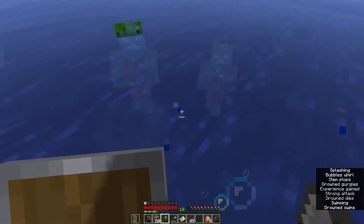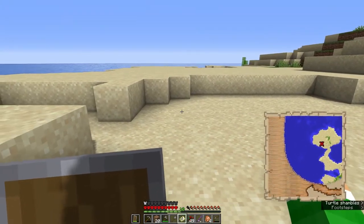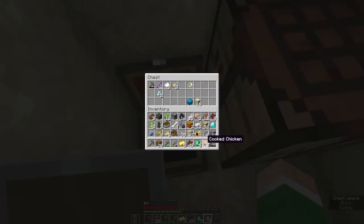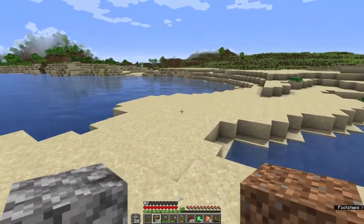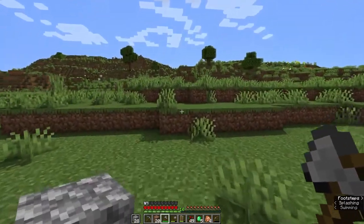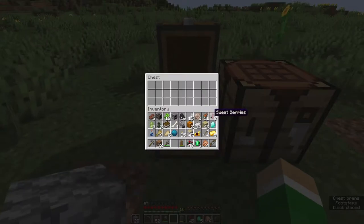Got into a fight with a few Drowned in one of their homes and finally arrived at my destination. Quite good, but could have been better. After struggling with what to leave in the chest, I started exploring the surroundings — quite slow, actually, considering the sand slows you down, and the shield slows you down, and also the armor slows you down. I liked that hill and settled there.